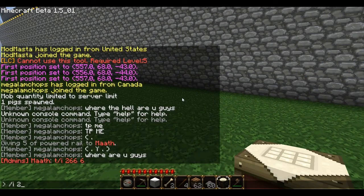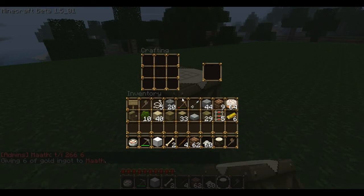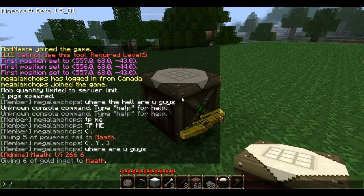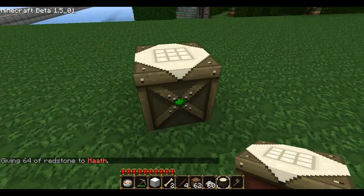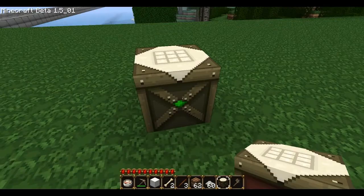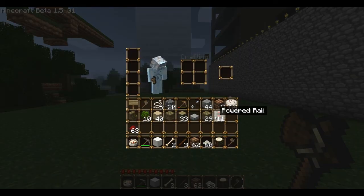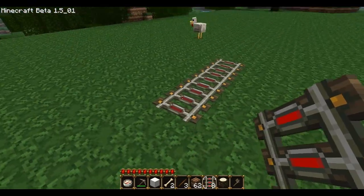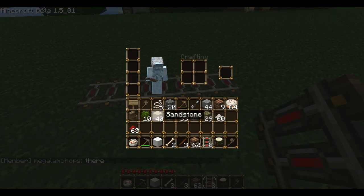There we go — you put a gold ingot on the side, and I need redstone. This just keeps getting better and better. There we go — six powered rails. If we were to test this, we put them down and as you can see the rail is not powered right there. Let me get a mine cart.